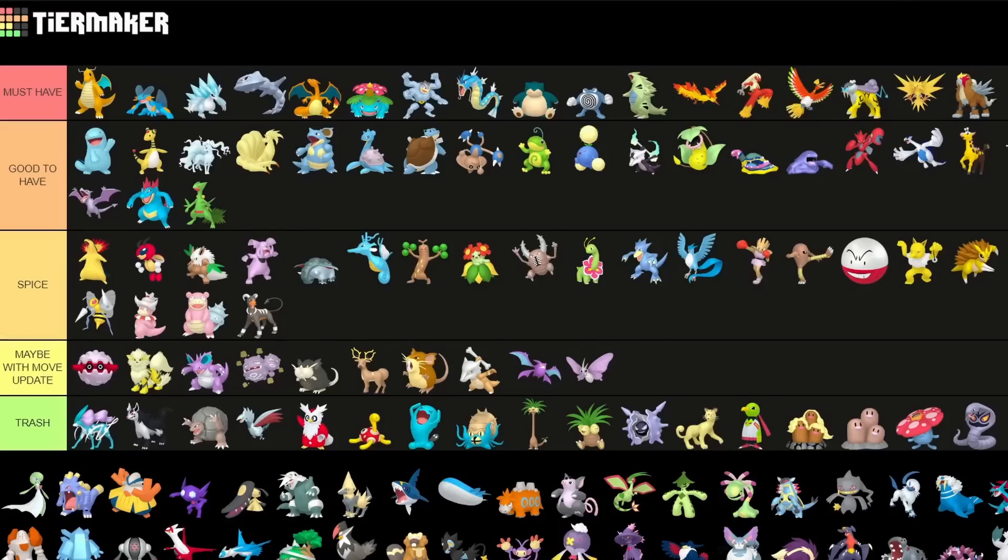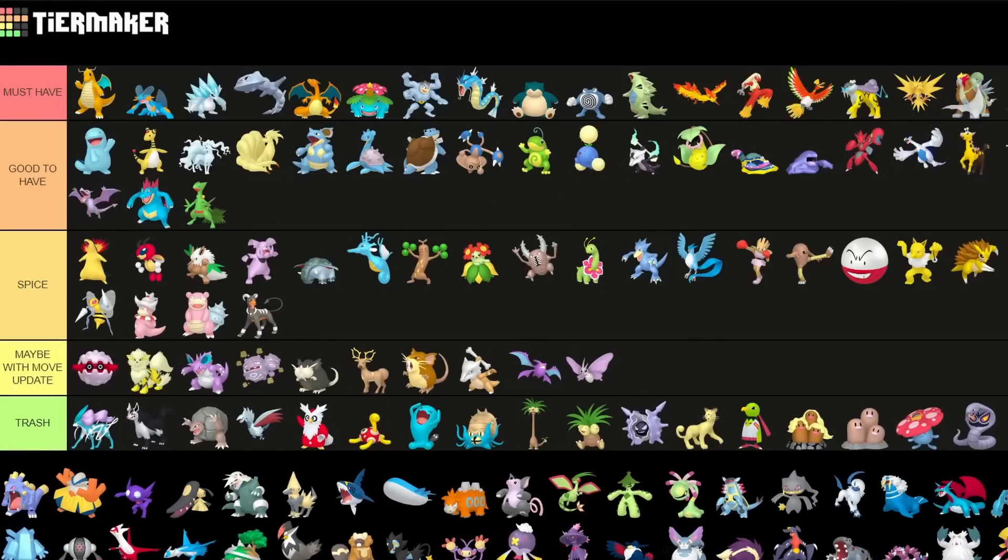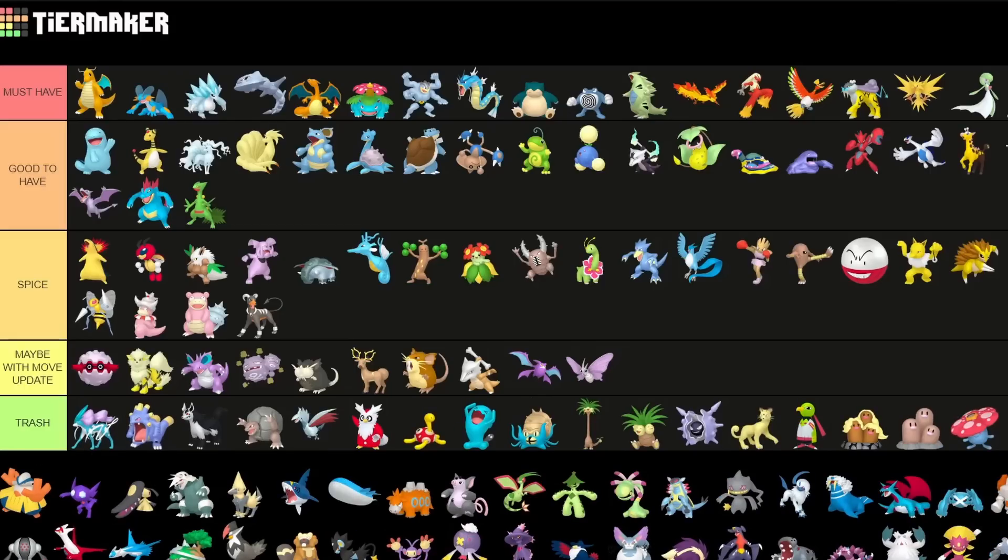Gardevoir is as far as I know the best Raid Attacker for the Fairy typing, so I have to put it high up in must-have. You do want to fully power it up. It's also cool for some limited metas for PvP so it definitely deserves a spot here. Kirlia has horrible movesets right now — still not great after the Astonish buff, sadly.